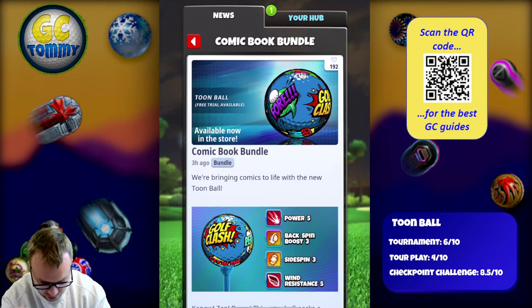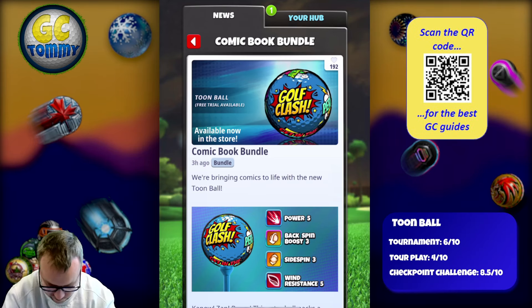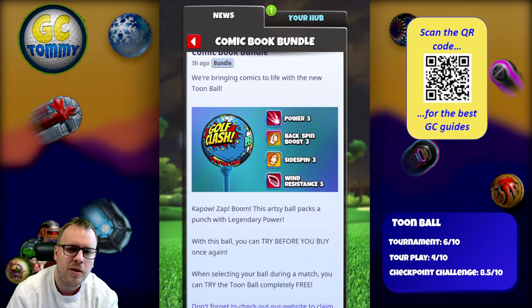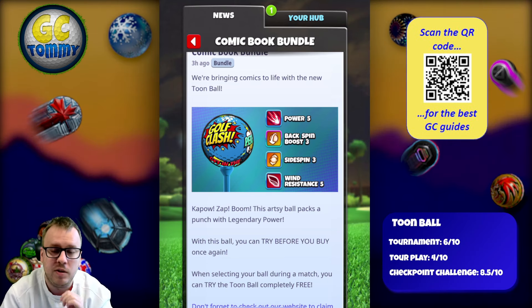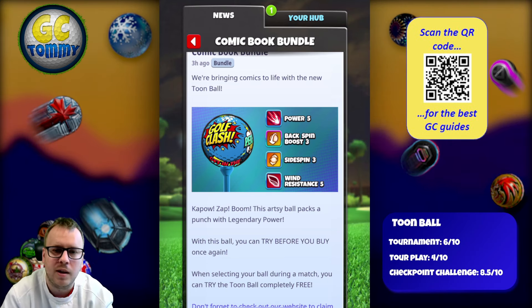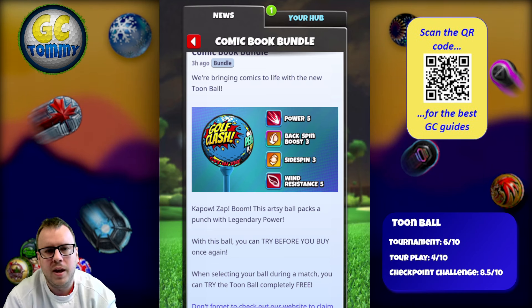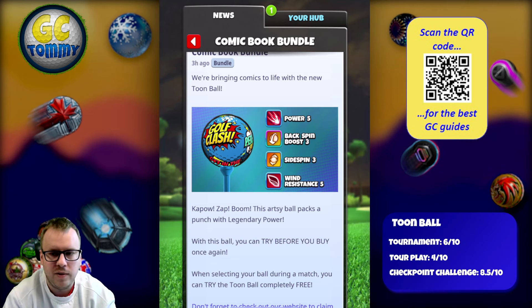We're bringing comics to life with the new Toon Ball: Power 5, Backspin Boost 3, Side Spin 3, and Wind Resistance 5. This is the first time we get a Power 5 and Wind 5 together with a Side Spin 3, and also the first time we get a Power 5 with Wind 5 and a Backspin Boost.